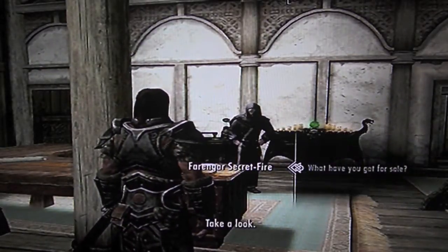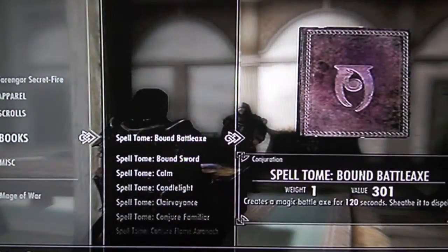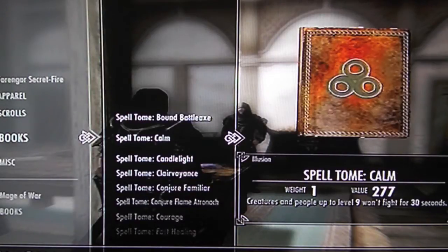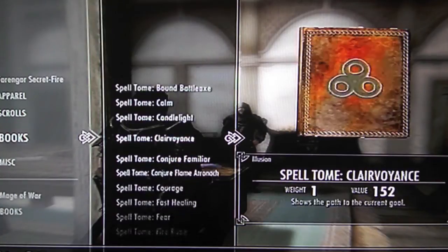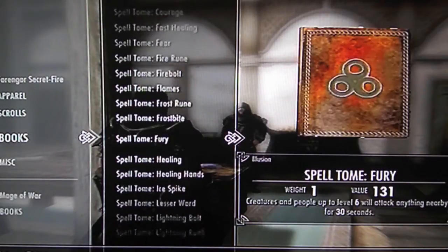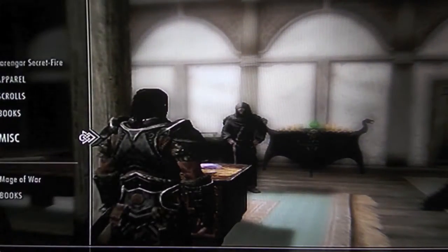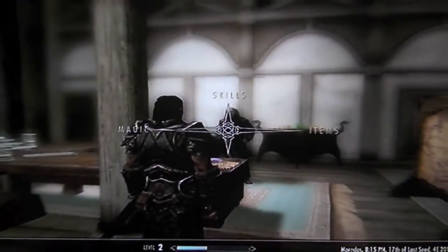Okay, let's see what he has for sale. I think this guy should have the Bound Sword. Yeah, let's buy this. Might buy Candlelight. I want to buy Ice Spike — yeah, right there. Do I have any? No. Right, let's go.